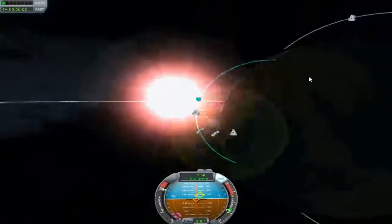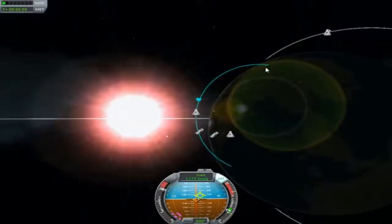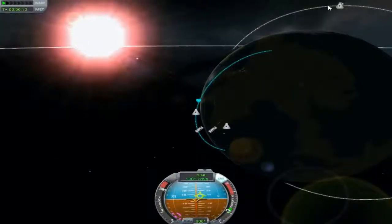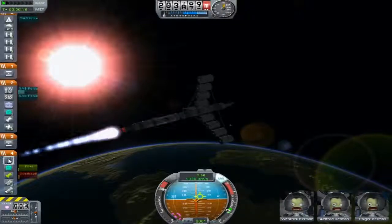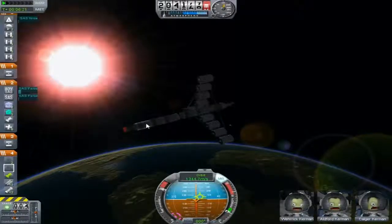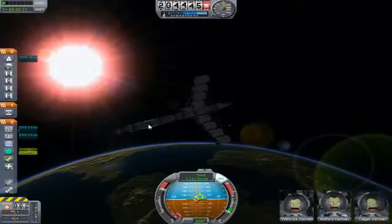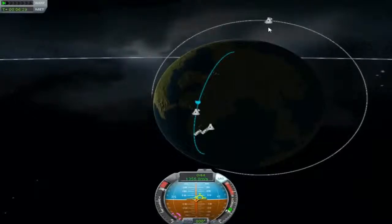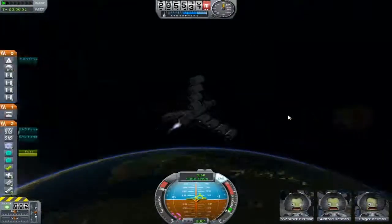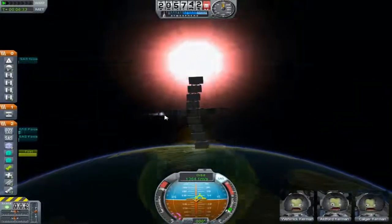So it looks like we're just about to start to complete the orbit, and then we'll get to the North Pole, we'll turn. And it looks like this is the last tank of fuel. So then we'll turn, get onto that orbit, and then slowly try and crash into them, slow them down and recover them.